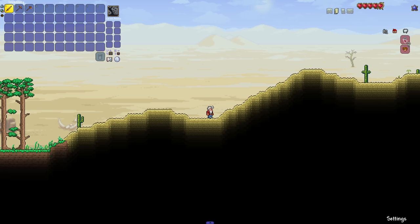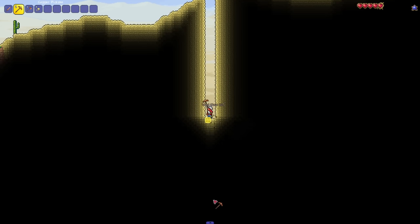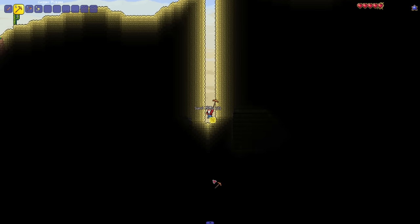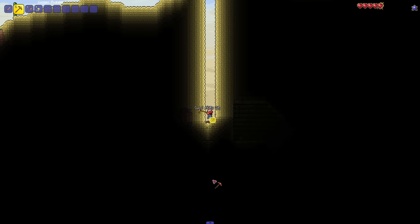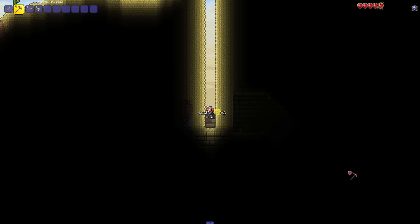I recently brought this up in my video 'How Speedrunners Broke Terraria,' but I have to talk about it again because it's so cool. If you're on a small world and you're incredibly lucky, by clicking underground using the NPC housing tool, you might be able to find yourself a pyramid. The NPC housing tool will pick up the entrance to the pyramid by recognizing it as a room and lets you know that something's down there. I use this one a lot now, but you do have to be pretty lucky.